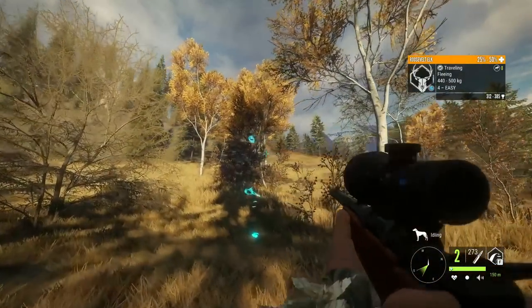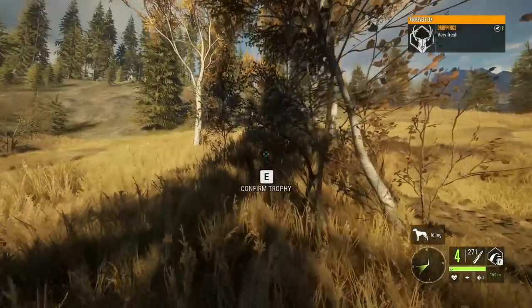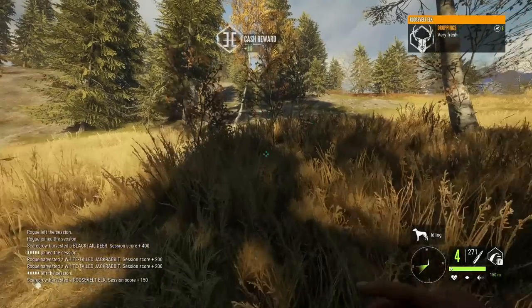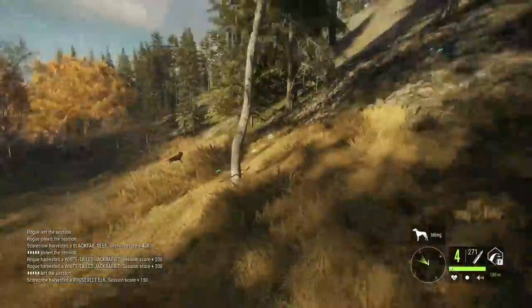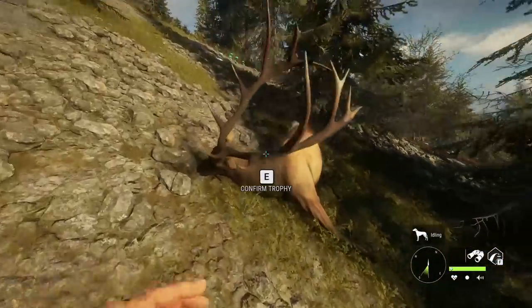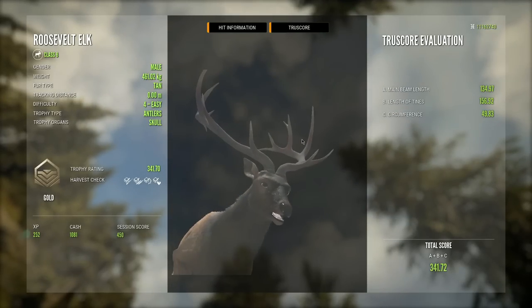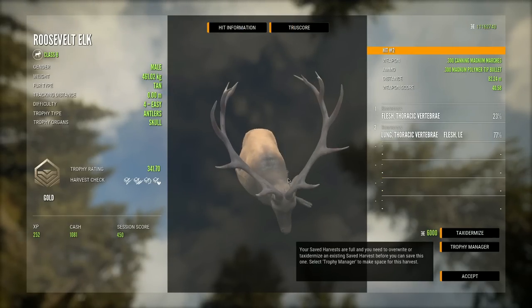We've officially got both of those big level fours from that group. The first one scores 289 - unfortunately we hit the vertebrae, so we're not going to get the full medal score on that one. But up here we've got an even nicer level four and this one we did hit vitally - 341 is definitely a lot better. This guy just has a nicer looking rack, a very beautiful bull and definitely the biggest thing we've killed today.